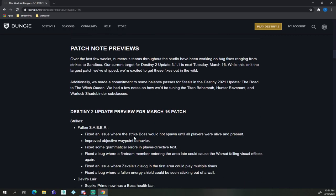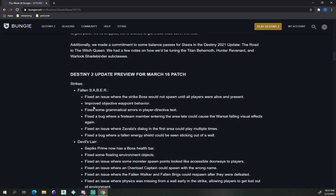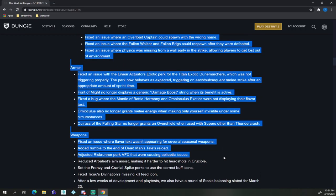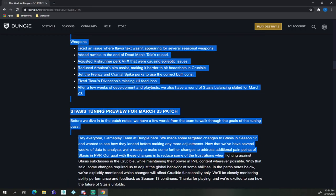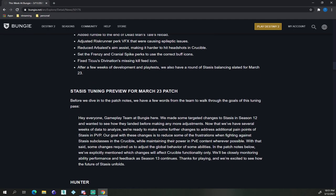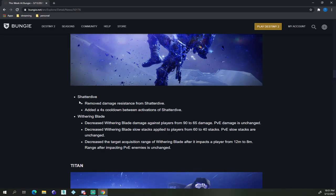Patch notes are going to drop on March 16th. I won't go through everything here because there's a lot, but they're doing a patch. We get a patch preview for Stasis — they're going to be nerfing Stasis. Shatter Dive: removed damage resistance from Shatter Dive, and added a 4-second cooldown between activations of Shatter Dive.